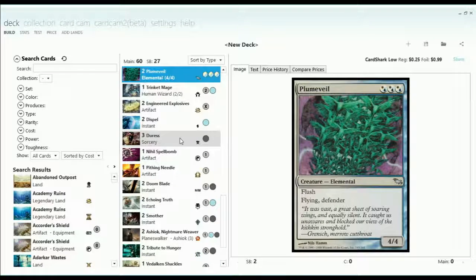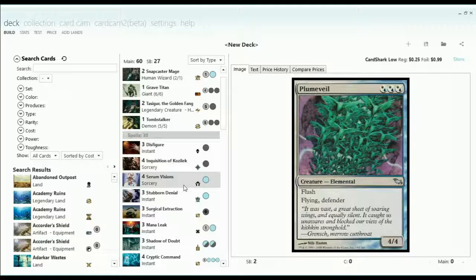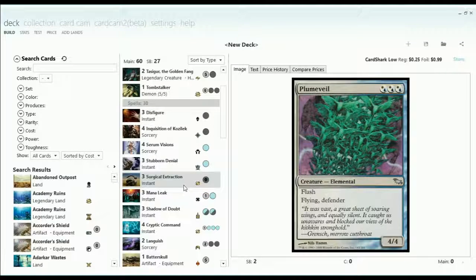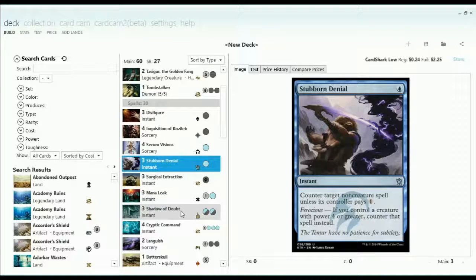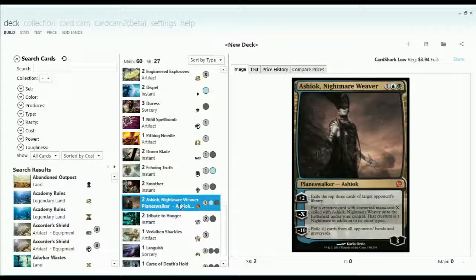Plume Veil was kind of nice but you had to be able to play it on turn three in order to get a good effect with it. Ideally, you might want to play it when you have four blue mana so you can also cast it with Stubborn Denial backup — it also turns on Stubborn Denial. I was also using Plume Veil to protect Ashiok, which is another finisher I tried using in place of those bigger guys.